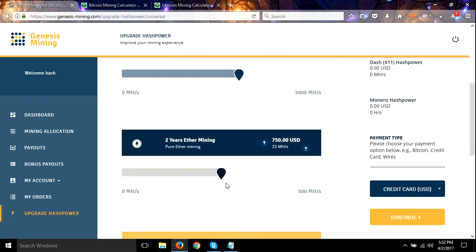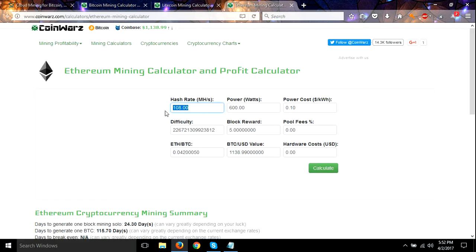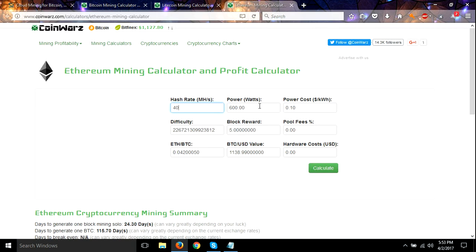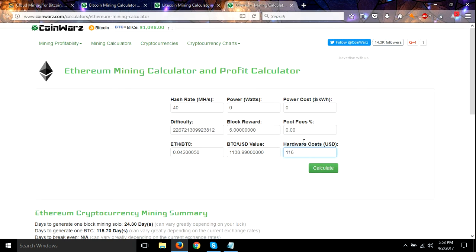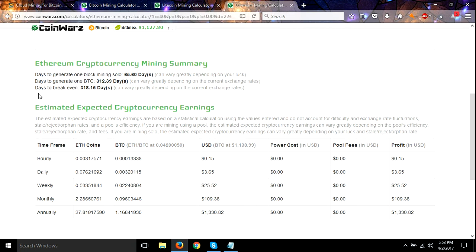Ether mining — the closest we've got is one thousand one hundred and sixty dollars. Scrolling down — I believe that was 40 mega hash, yes 40 mega hash. We don't pay for electricity so that's zero, we don't pay per kilowatt hour so that's zero, pool fees is zero. Let's calculate it out. On the Ethereum mining it would take you 318 days to break even at the current price.